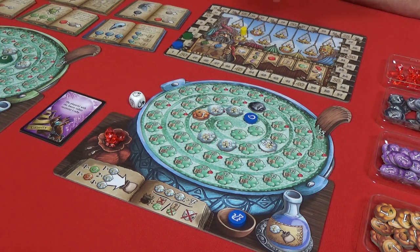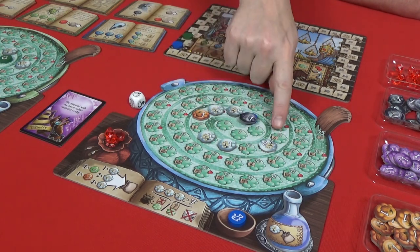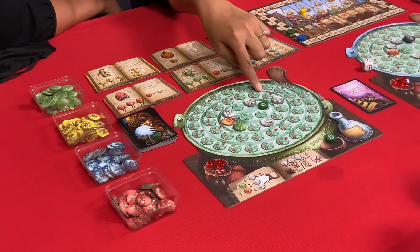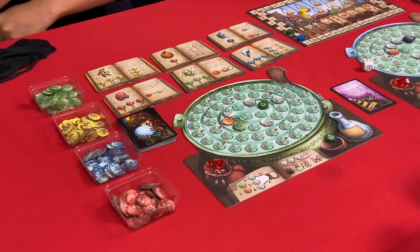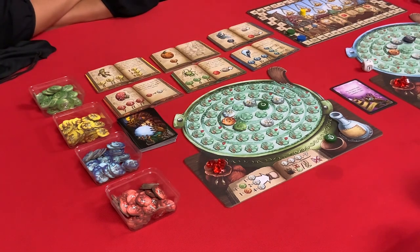We collect rubies — I do get a ruby this time. Oh, I should have used a ruby to move my droplet! Back to scoring victory points. I chose, because my pot exploded, not to get my victory points but to get the buying power.